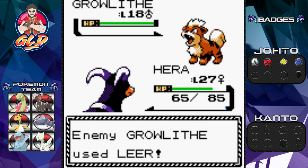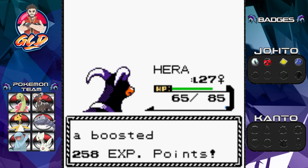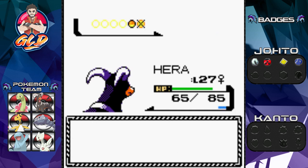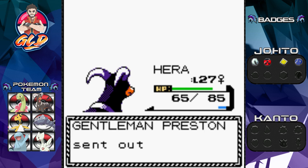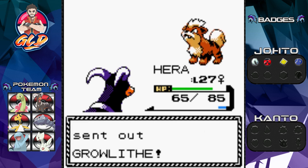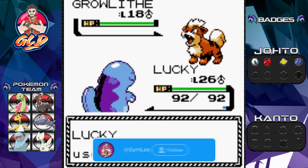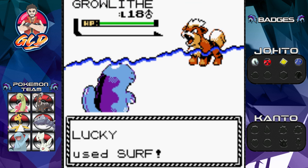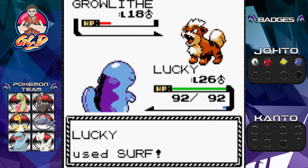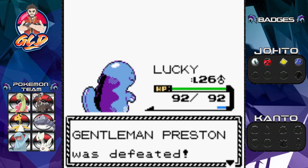Bite attack defeats Growlithe — bam! Serpentera, what's up. Another Growlithe comes out so let's go with Quagsire. Here comes a Lucky attack; Lucky, let's go with Surf. Surf does the trick just like that! We're getting some points. Serpentera doesn't have to do much. He says he must train more — but he does pay well.